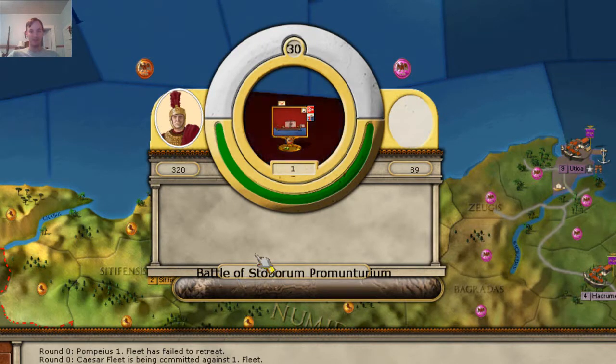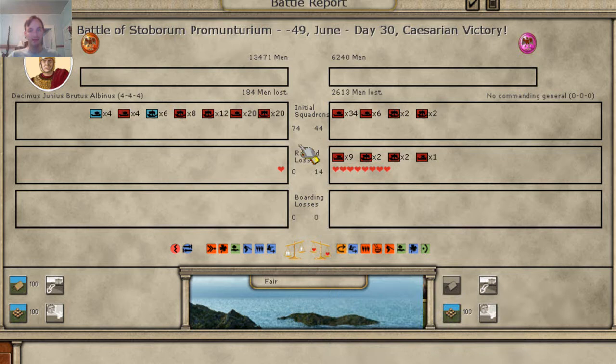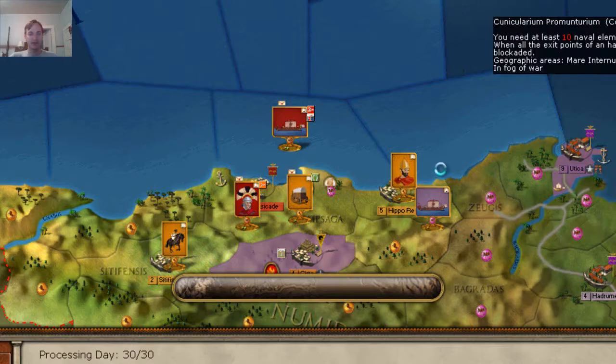Now we're in a naval battle. It's nice to see the naval battle aftermath. This is something I've seen in the game — a lot of these naval battles, the opposing forces don't have any admirals. If you're playing the game, make sure you have an admiral. I've mentioned several times you want your forces to be well led, otherwise you're just throwing them away. They lost half their fleet. Caesar's force is doing quite well on the sea.